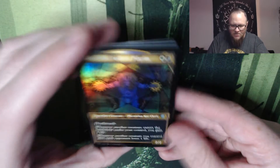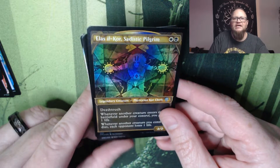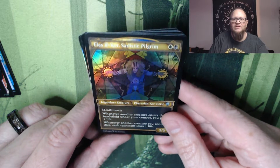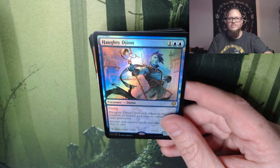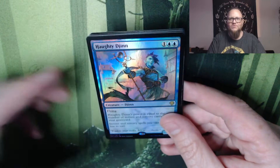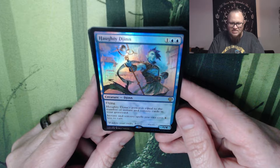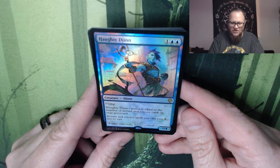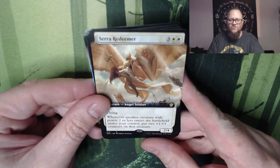We have the Elas il-Kor, Sadistic Pilgrim in the foil stained glass treatment. Very cool. I read the story — fun little part where she goes up against Liliana with Phyrexians. Jodah — instant and sorcery spells you cast cost one less to cast, and his power is equal to the number of instants and sorceries in your graveyard. Serra the Redeemer — not Sara the Redeemer, so this is not actual Serra — but Serra Redeemer. Very good. Full art.